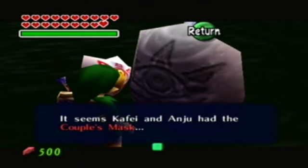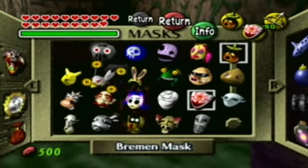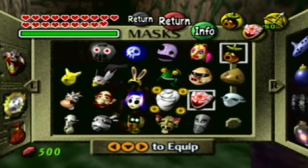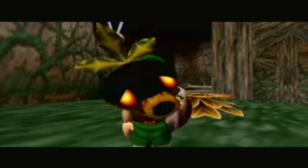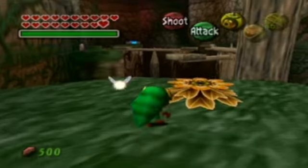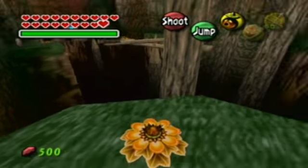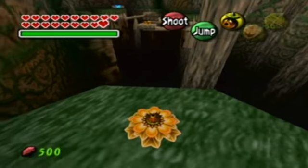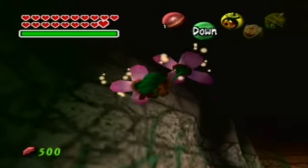It seems Kafei and Anju are the Couple's Mask. Yep, that's this mask right here — even though it looks kind of weird. You only use it once, and it's actually one of the last masks you'll probably get. But I got it. What episode was that? It wasn't too long ago — episode 40-something.